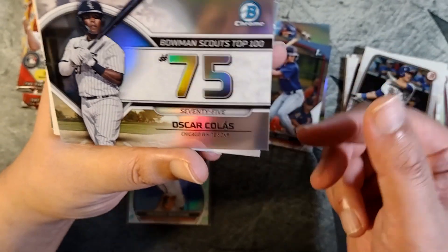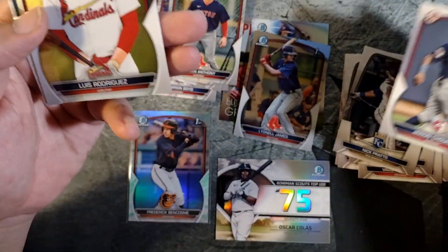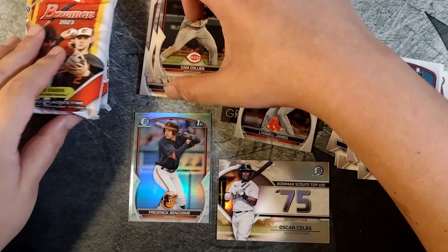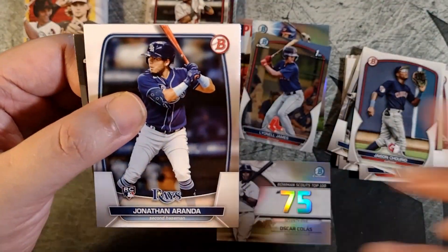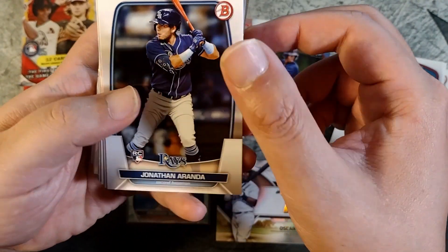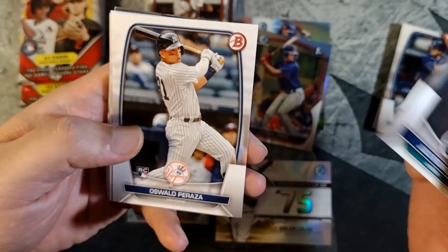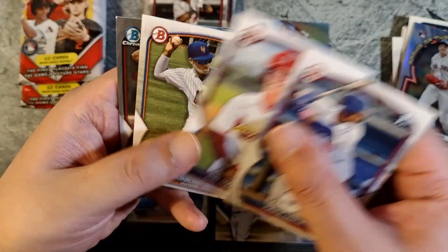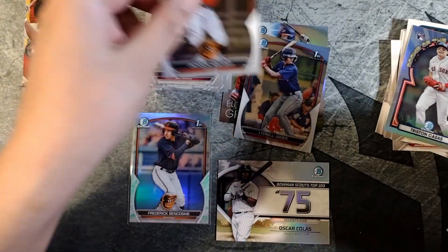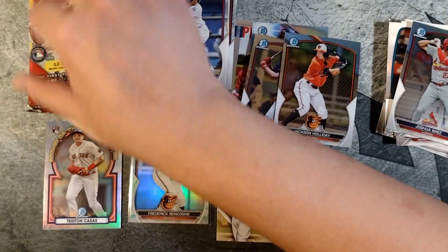Next pack — Oscar Colossus, cool insert there. Lots of firsts coming out of these packs, which is kind of what you're hoping for. Even if some of these guys don't necessarily have value or name recognition, they might especially if they start progressing through their respective minor league systems. Nice J-Rod second year, cool card. Peraza rookie card, Gorman rookie card. Jackson Holiday — three firsts.